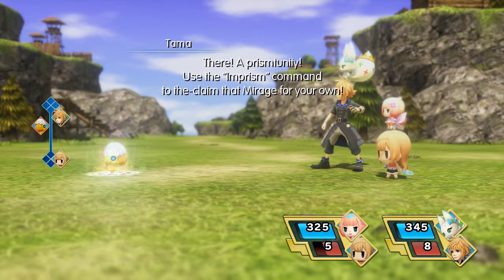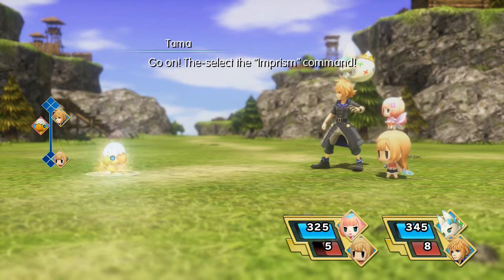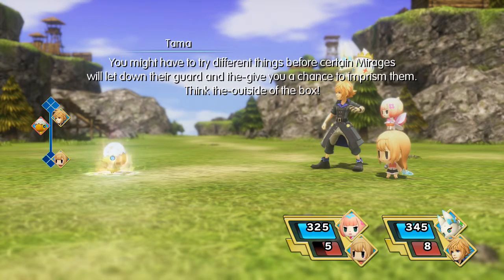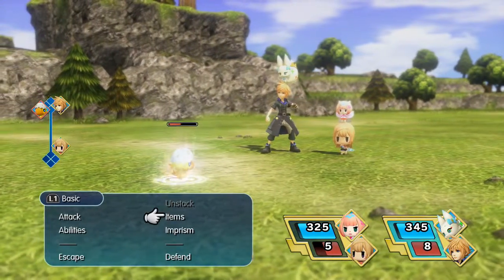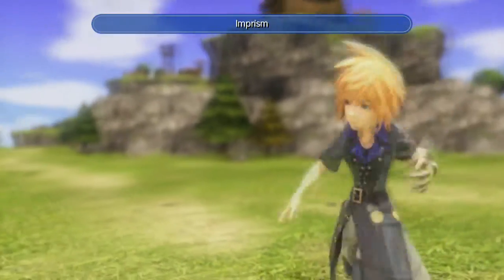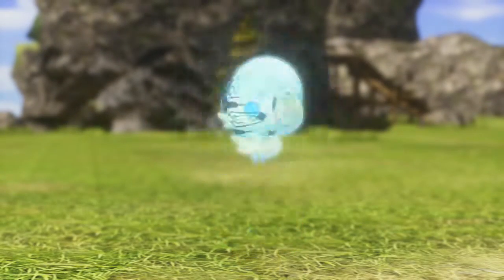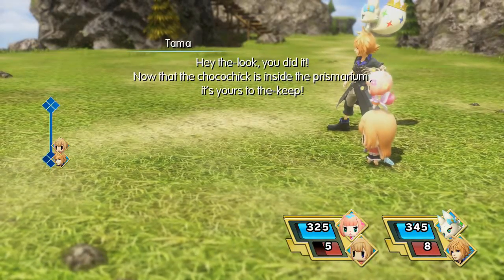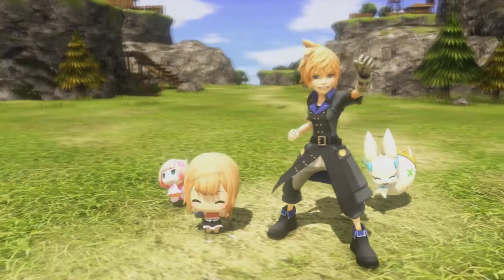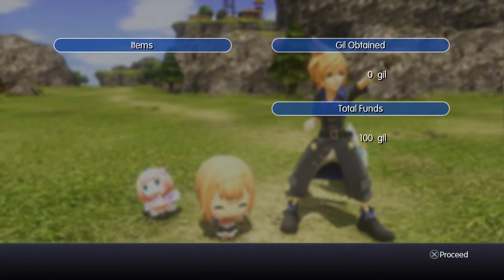A Prism opportunity! Use the Imprism command to reclaim that Mirage for your own — you might have to try different things before certain Mirages will let down their guard and give you a chance to imprison them. This is where the Pokémon sort of concept comes into play. We can use Imprism when they have this weird glow around them, meaning they're able to be imprisoned. We successfully captured him — this one is the tutorial one, where all you have to do is weaken him. However, sometimes you have to hit with fire attacks, other enemies you have to heal like the Moogles, and sometimes you need wind attacks.